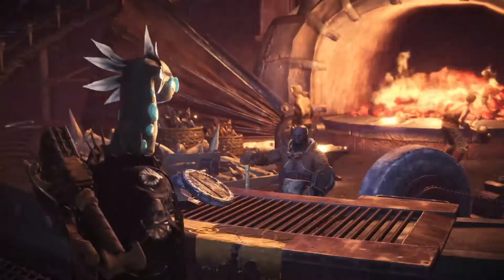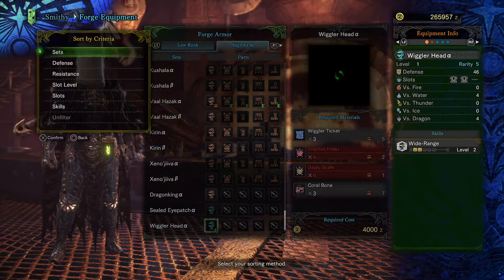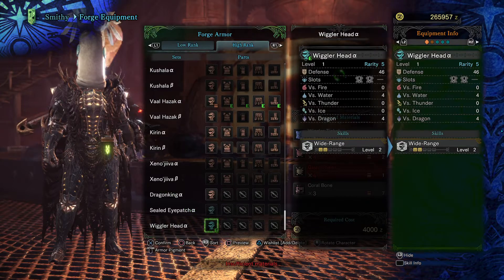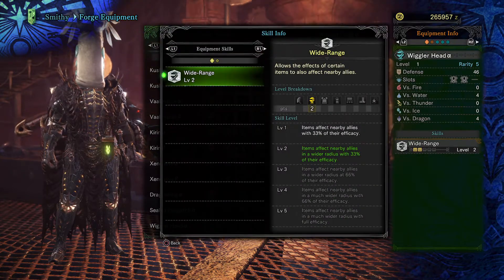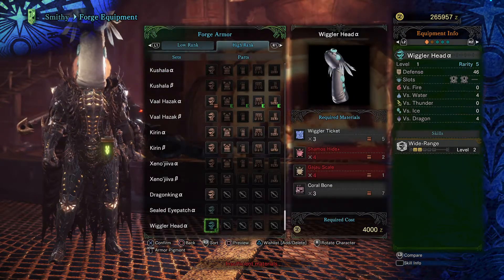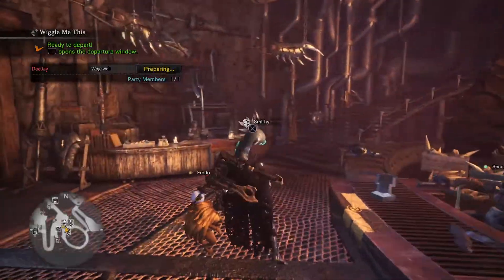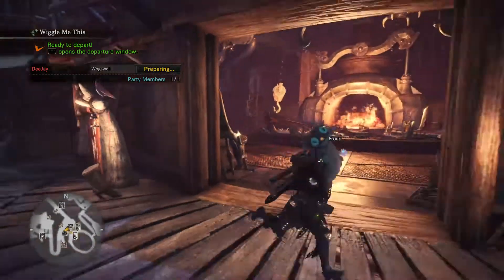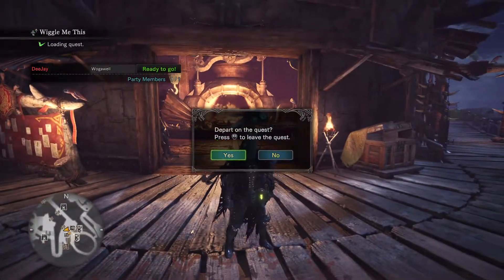Now the helmet itself - let's look at the statistics firstly. The helmet has Wide Range - whatever the hell that means. Wide Range allows the effect of certain items to also affect nearby allies, so it's sort of a support helmet. I don't think it's going to be very useful. Defense level is quite high, and it's got some good resistance, but you would never use this in a mission because, as you move around, it just kind of flops around like that.